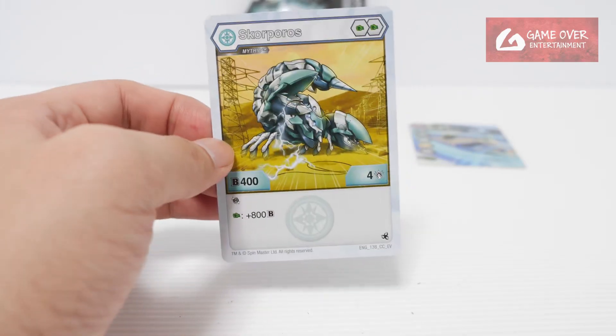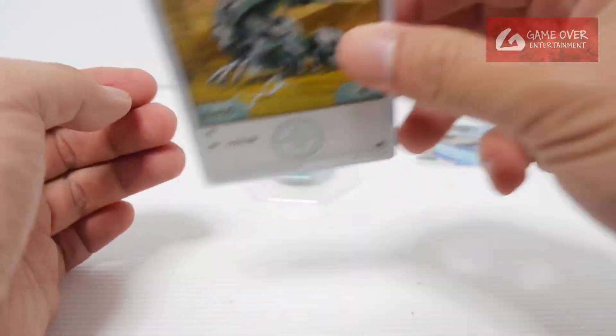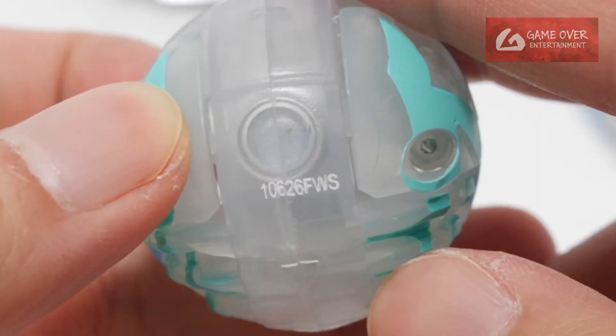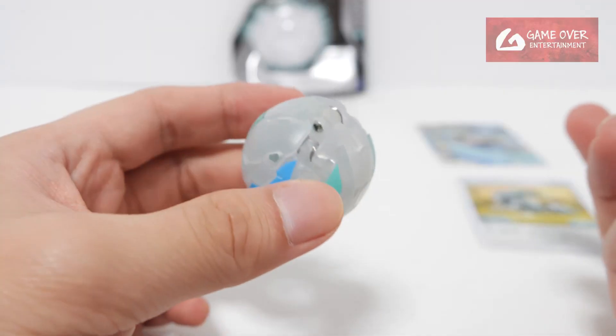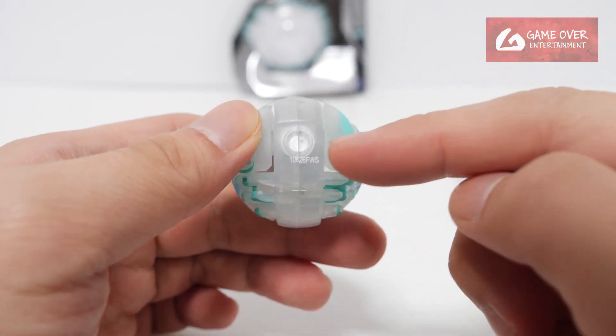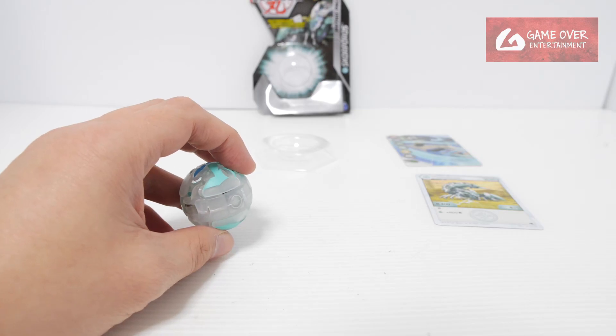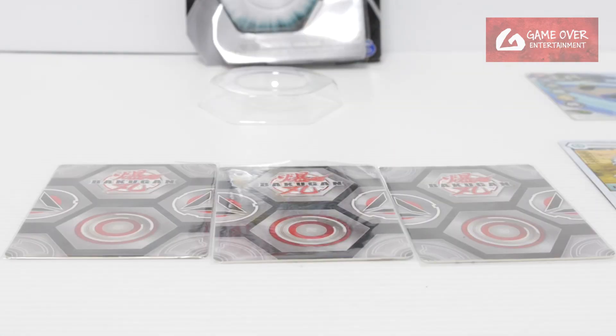So this is Heios Skorporos, EV version. Let's take a look at the bakugan. See the date? 26th June 2021 — a lot of the mythics were produced on this date if you watch the rest of the videos. Let's see how it opens. 1, 2, 3.